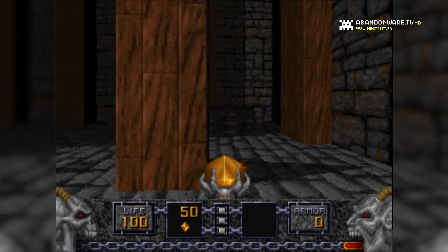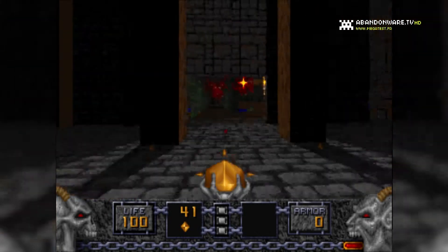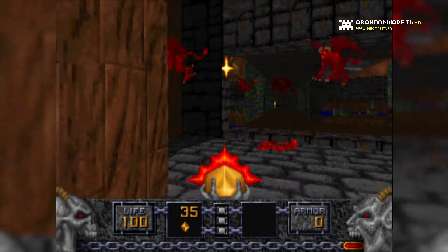Les flèches pour bouger, Alt gauche avec les flèches pour straffer, Contrôle pour tirer, Espace pour ouvrir les portes, et les touches 1, 2, 3, 4, 5, 6, 7 pour changer d'arme.